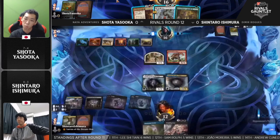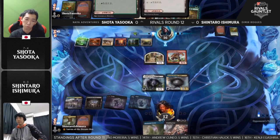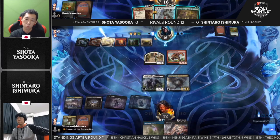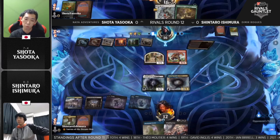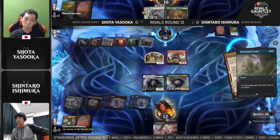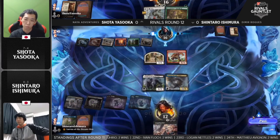The dynamics of this matchup are pretty interesting. Normally, cards like Giant Killer are complete blanks in this matchup, but in this particular version Shintaro is playing, you have the Vantress Gargoyles you can actually kill with it. So normally Giant Killer is the first thing you take out in Naya Adventures sideboards just because it's not going to hit anything, unless you have four Soaring Thought Thieves — but that's getting a little crazy.